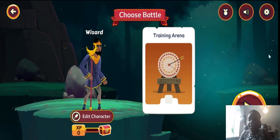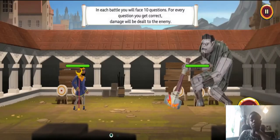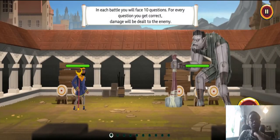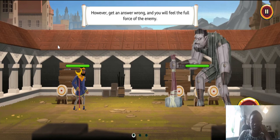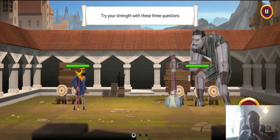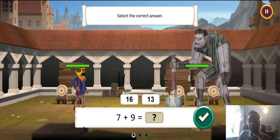So you're completing your basic training here. Just follow the metal hand to get the correct answers. In each battle you will face 10 questions. For every question you get correct, damage will be dealt to the enemy. However, get an answer wrong and you will feel the full force of the enemy. Try your strength with these three questions — click to select the correct answer.